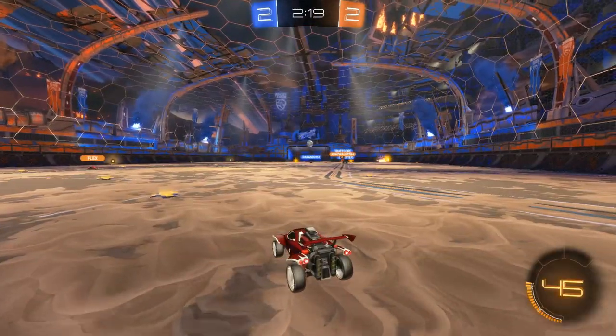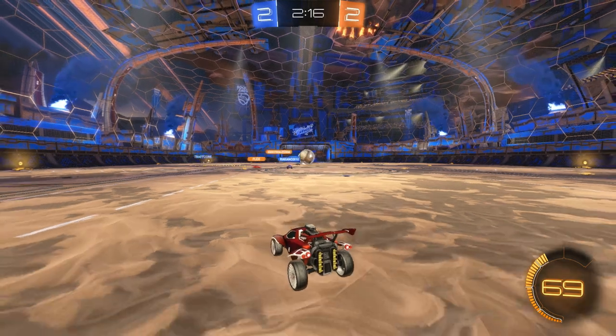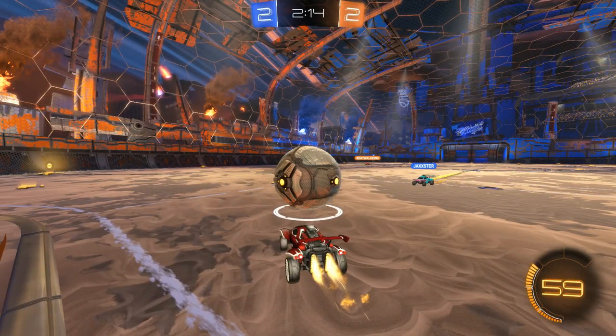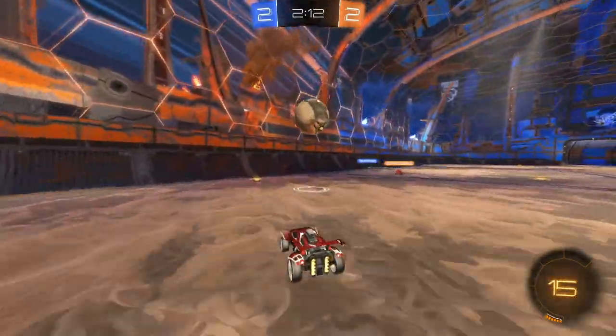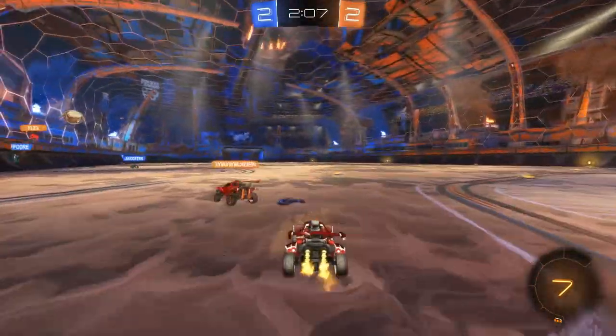You got lucky there, but I would like to say this is never a good idea. When you backed up here, if Flex wouldn't have bailed you out, you were 100% gonna get scored on. You need to make sure you're either challenging that ball right away, or doing a half flip back, because you're completely out of position when backing up. They can just flip it to the opposite side — it's really easy to score against someone backing up.